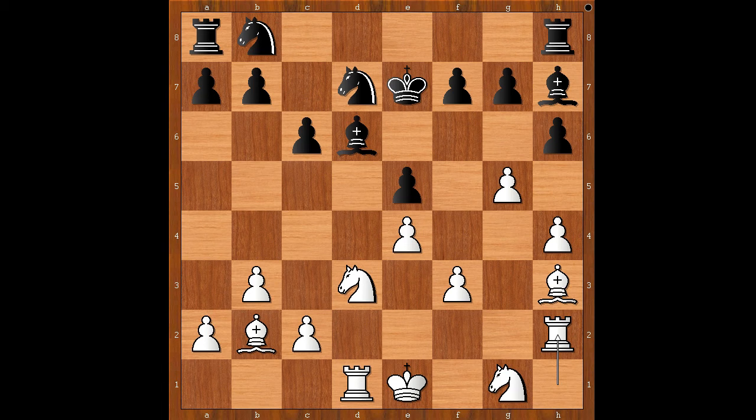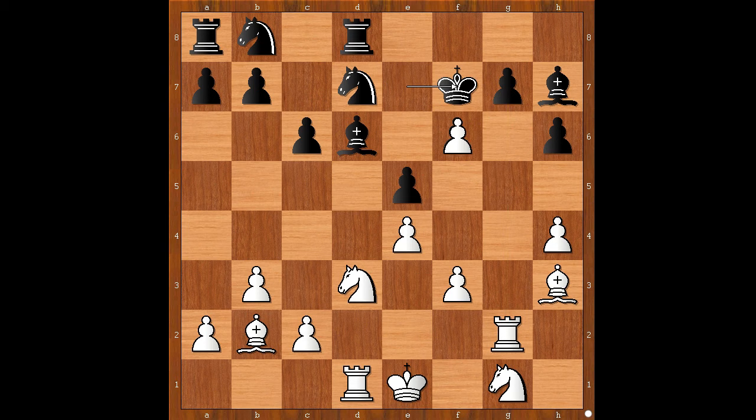The game continued: rook to d8, rook from h to d2 as planned, f6, rook to g2 now, king to f7, pawn takes pawn on f6, pawn takes pawn on f6, knight to e2, bishop to e7. White to move.